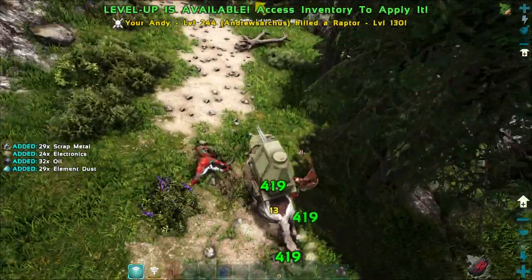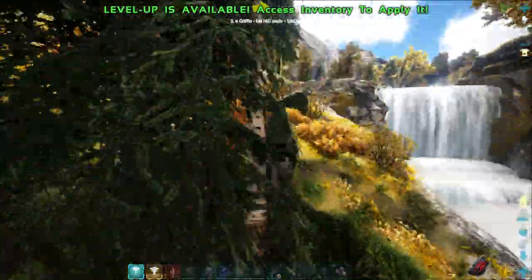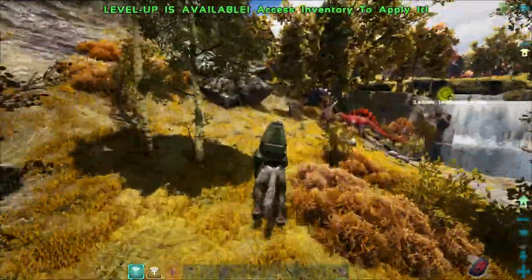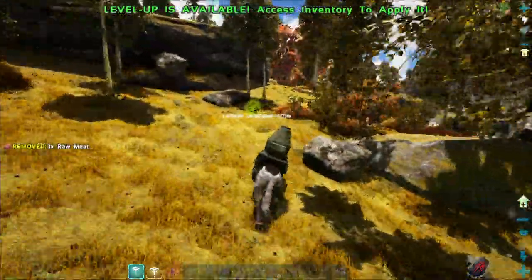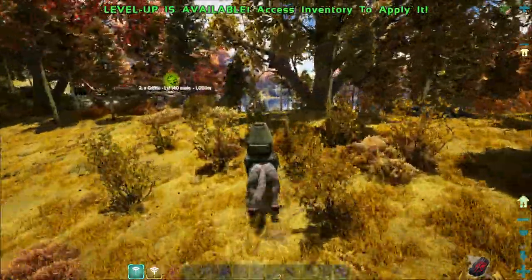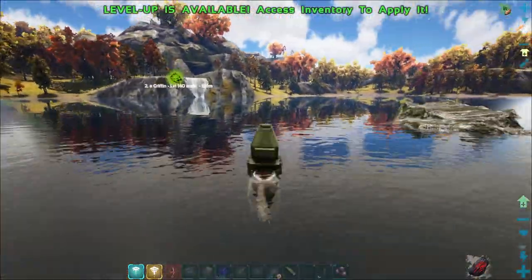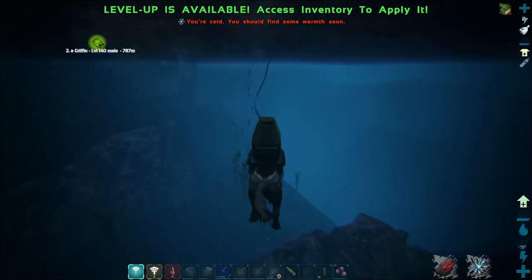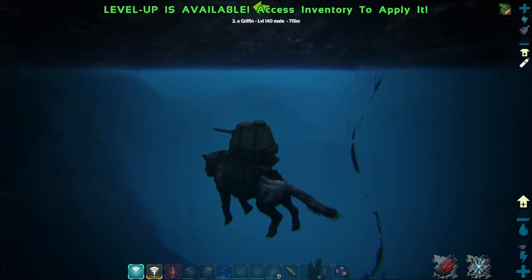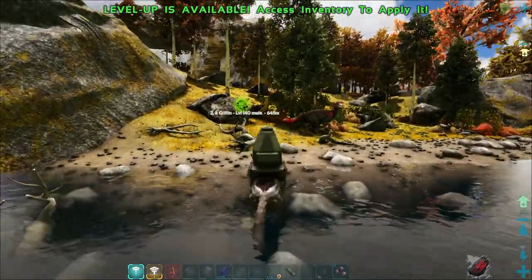Did I just kill a pack of raptors? I did — nice, Andy. We're definitely up in here, there's a spino there. I think we want to start heading this way. Got a little bit of a lake in our way but Andy can swim. There's actually oil in here — oil and silica pearls. I don't think I would need those for anything just yet. I'm planning on going back to the island here shortly.